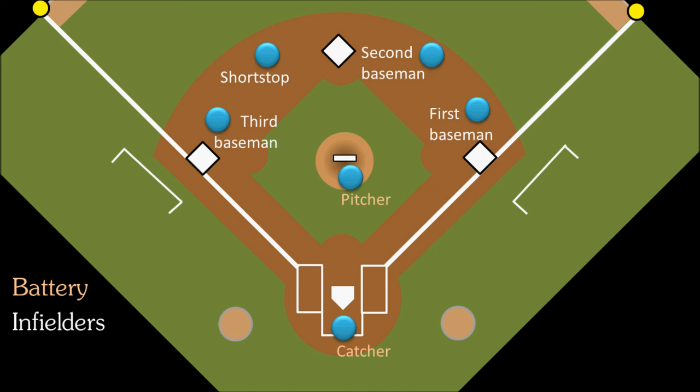The second baseman and the shortstop are in the middle, so they are called the middle infielders. There are no rules that any players on defense, other than the pitcher, have to stand on a specific spot. But usually the infielders will stand around these general areas so they can cover as much ground as possible.